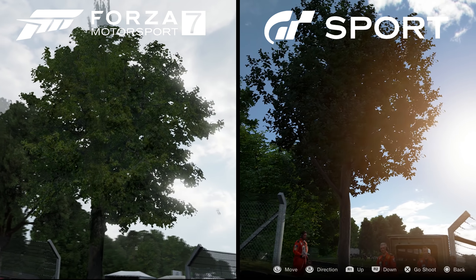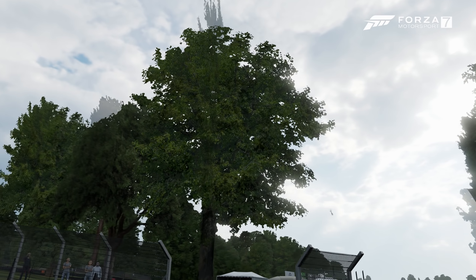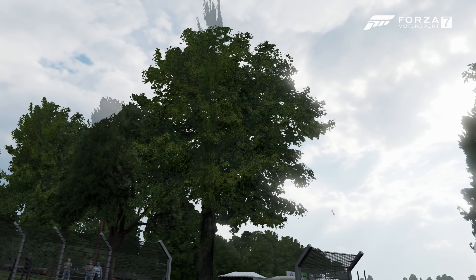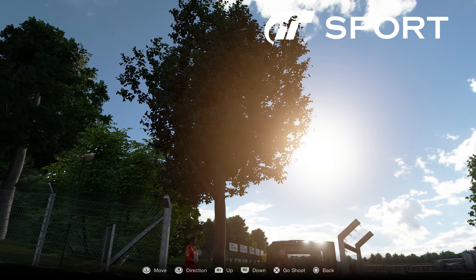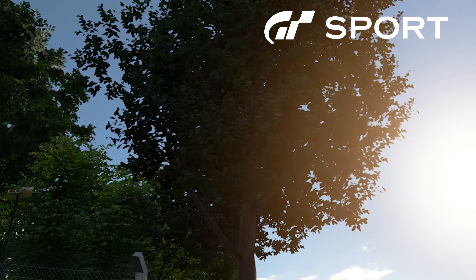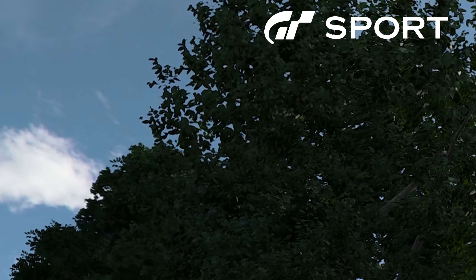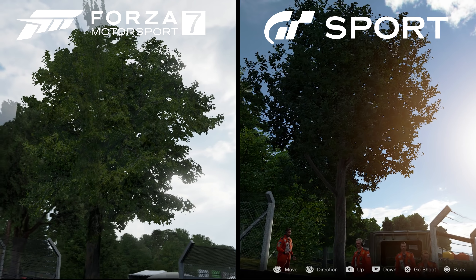Finally, we get to the trees — something a lot of people get amped up about in graphic comparisons for car games. In Forza, trees are handled as large intersecting sprites to help create the illusion of a large three-dimensional tree. This method has been used for decades and seems a bit outdated considering the attention to detail put into the rest of the game world. The trees in GT Sport also use sprites, but in a much more complex way — unlike Forza, these sprites rotate with the player's view so you can never see the flat dimension, and several small rotating sprites in various positions give the tree a better depth illusion and make it appear more lifelike.